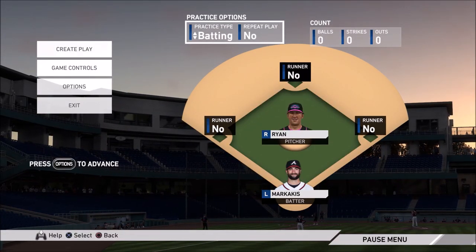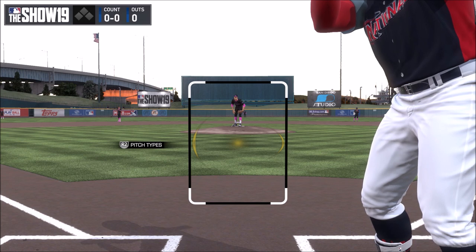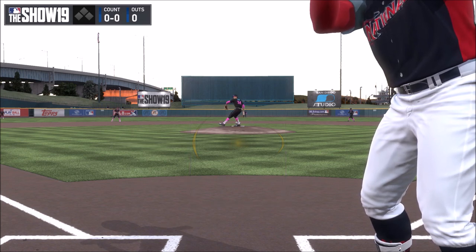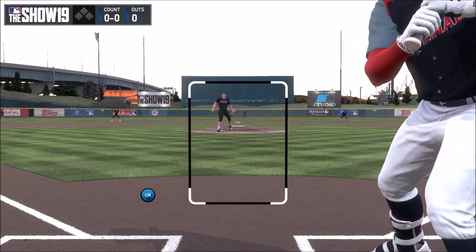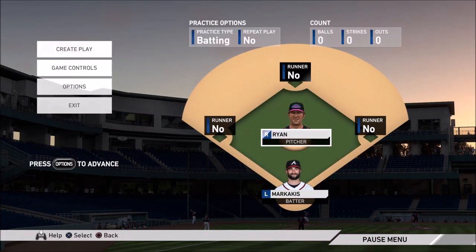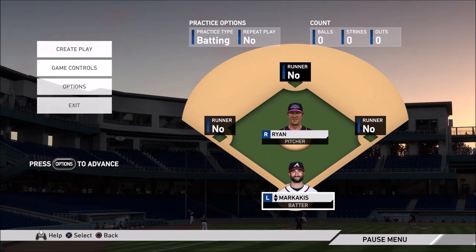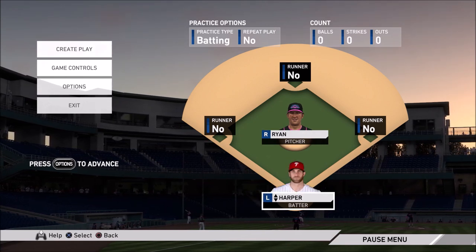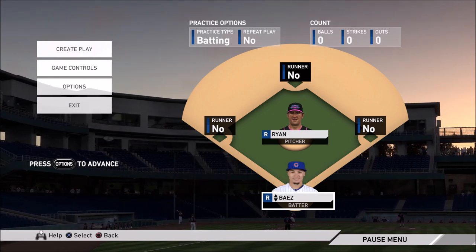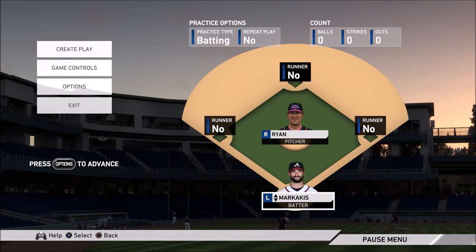The National League All-Stars has one of two lineups — either one where Christian Jelic is the leadoff hitter or Nick Markakis. As you can see, you're going to get off-speed pitches as soon as you switch. Another great thing about this lineup is that the batting order goes lefty, righty, lefty, righty, lefty, righty, righty, lefty, and then another righty — so it's a great lineup nonetheless.